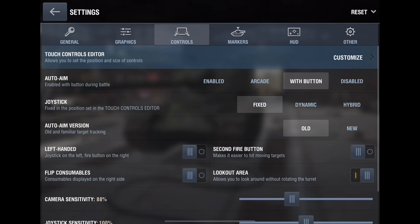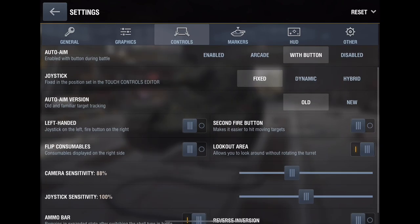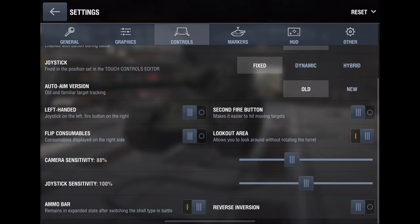In controls, set auto aim to a button so you can turn it on and off. I myself don't use auto aim in sniper mode, but I keep the button to switch depending on the situation. Joystick should be fixed, at least for me — personal preference. For auto aim version I recommend old. Lookout area is super important — you don't want to turn your turret just to look to your right or left side, exposing your flanks. Enable lookout area — it lets you look around without turning the turret.